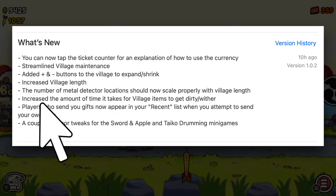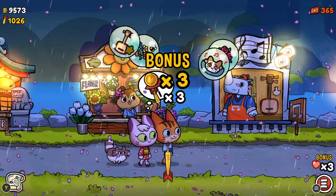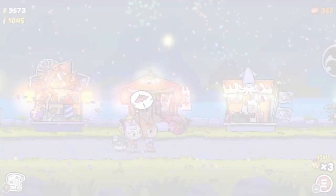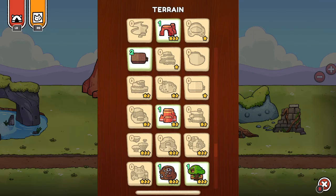The update notes say: increase the amount of time it takes for village items to get dirty or wither. I think the developers should get a round of applause for that. The game is really cute, but it does have a short lifespan. Adding tedious tasks like village chores wasn't helping matters. One of the fun things to do in Kimono Cats is to decorate your village, but I was avoiding planting trees because they kept dying, like a sad houseplant. So it's nice to see that issue was addressed.